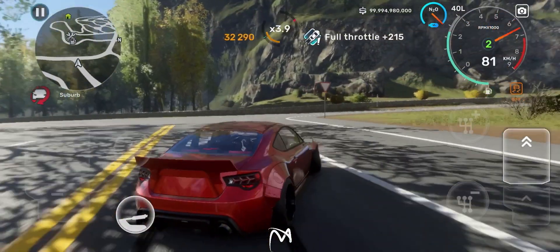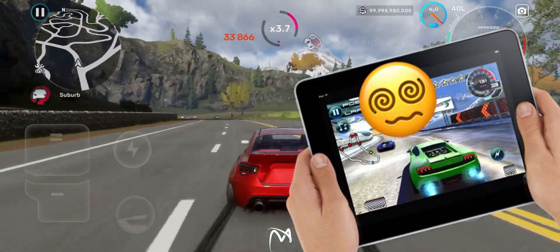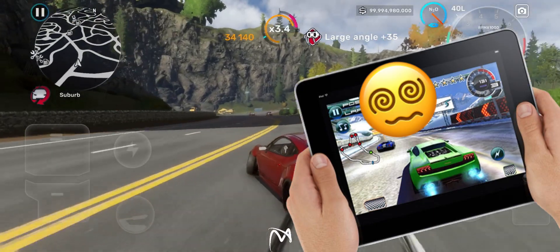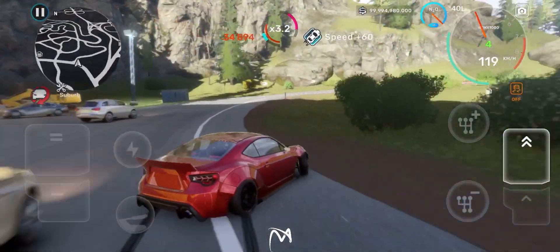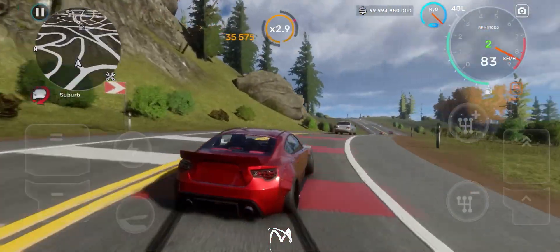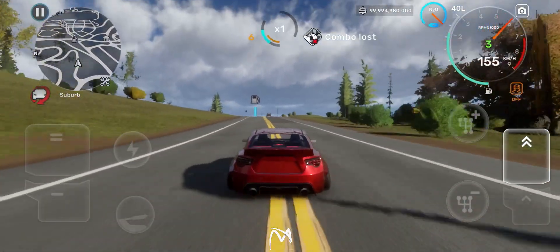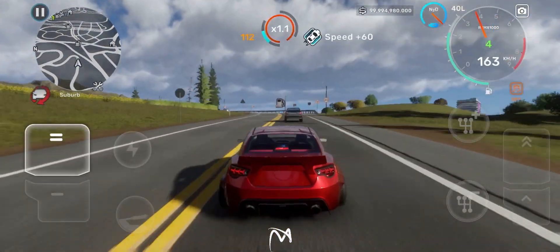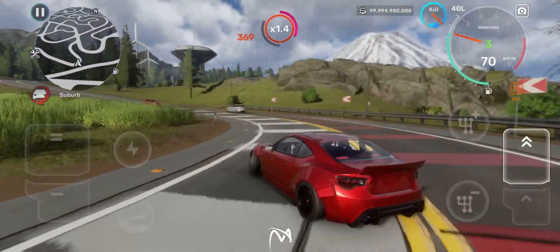Master the accelerometer, also known as tilt steering, if you're on mobile. Using an iPad with the accelerometer will make you get tired early due to the weight and size of it. Both controls are very useful, but the steering wheel is the best. You get the function similar to Logitech steering wheels for other racing games and drive better than those on the accelerometer. Let me know in the comments section if you want to know more about the steering wheel control.